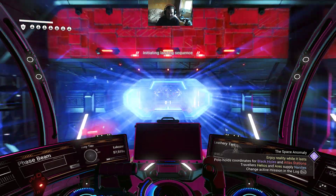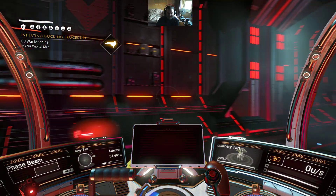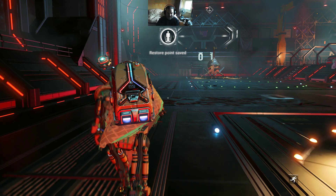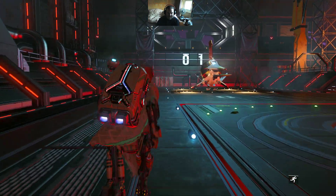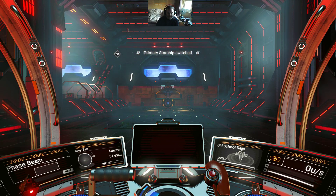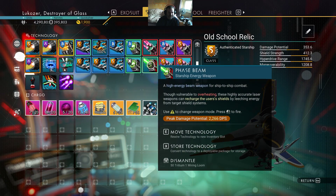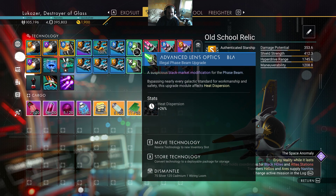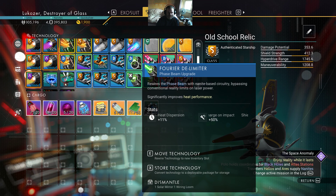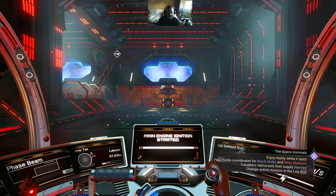We'll try the last one — the first exotic that I got. This thing only has the phase beam but there are only two upgrades on there, because I wasn't going to be using the phase beam all that often on this ship. Indeed I don't use it at all on this ship, so we'll see how this does.